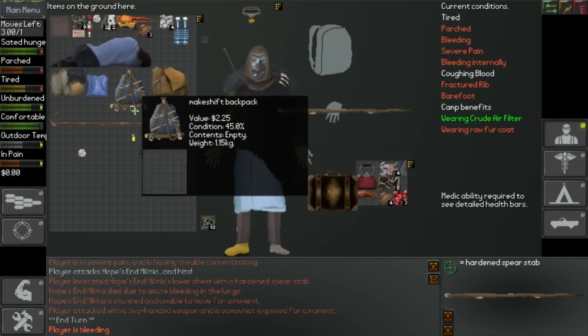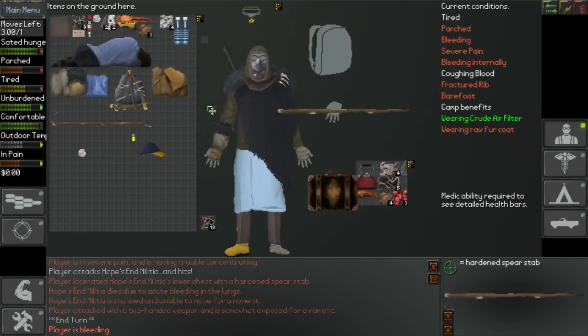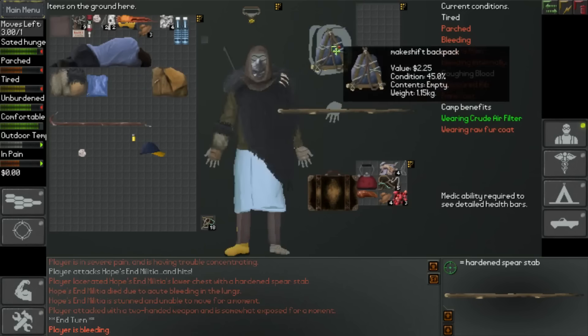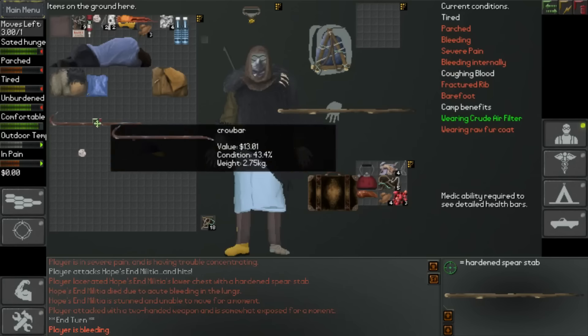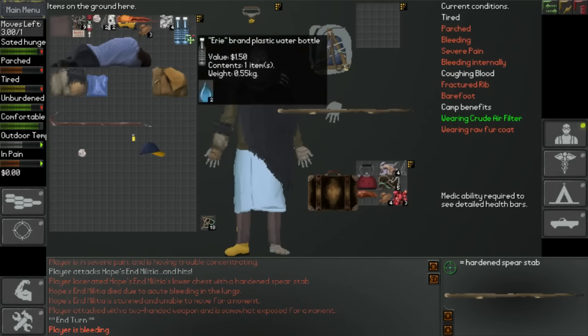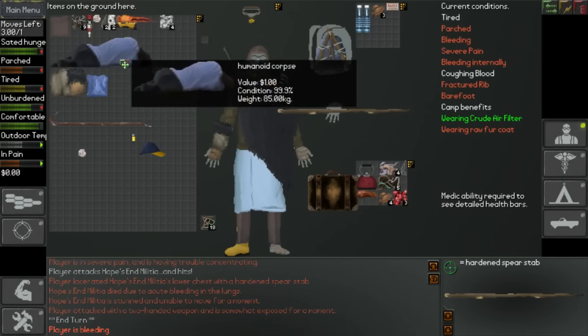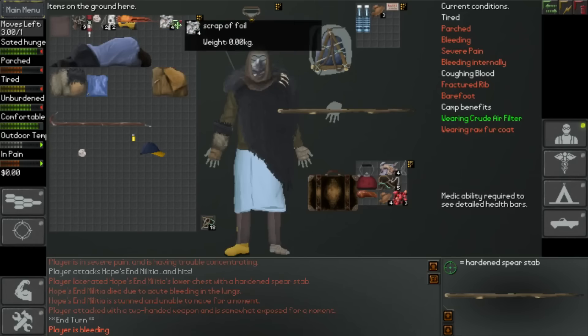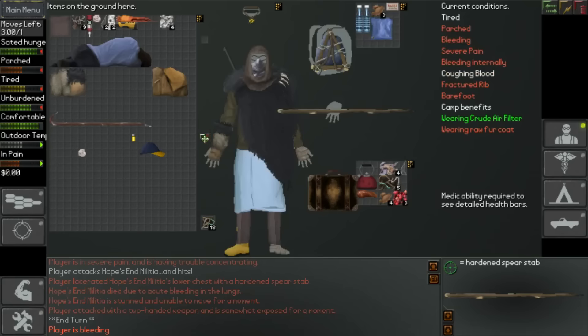I'm actually going to stay with the spear - it's doing me a decent amount, still at a really good percentage. I'm going to take this backpack - not incredibly good condition, but certainly better than what I was using previously. So I'll take the water, take the edible stuff, take the safety matches. The water tester I don't really need. We'll take the tarp because we can actually make a tarp tunic out of that as well.